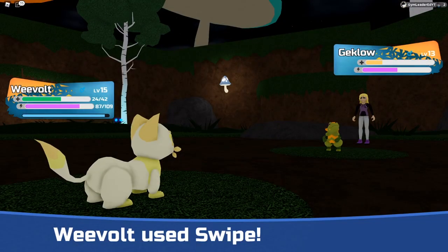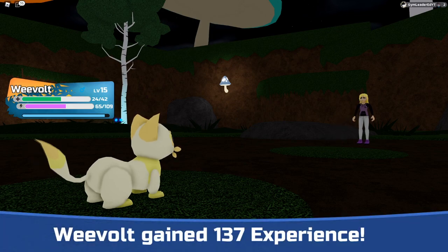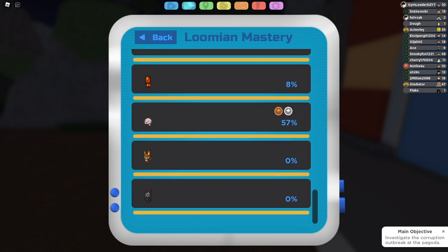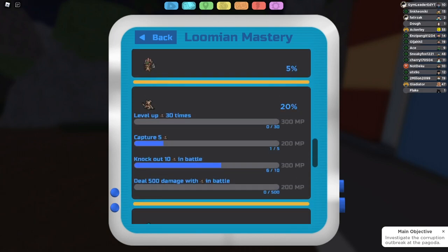Next up we have the Lumion Mastery, which essentially is just a list of tasks pertaining to different Lumion species that, when completed, will net you XP towards your mastery level. This could include stuff like getting a certain number of status conditions with said Lumion, defeating a number of foes with super effective hits, knocking out that specific species a set number of times, and more.